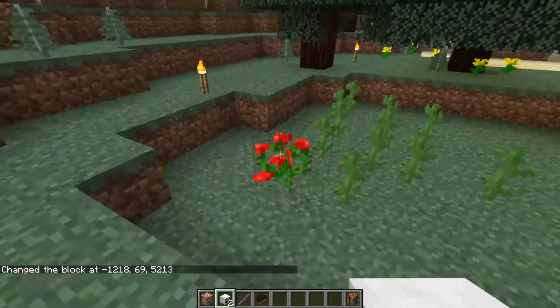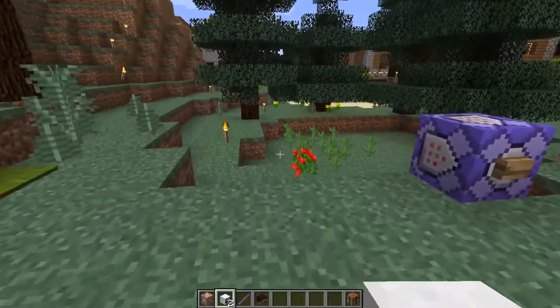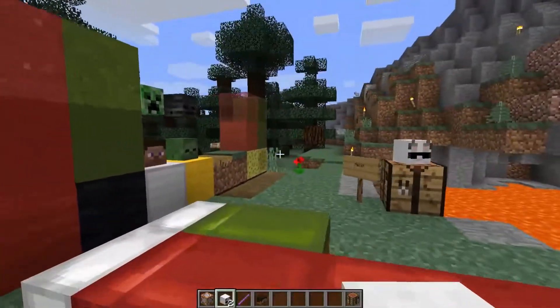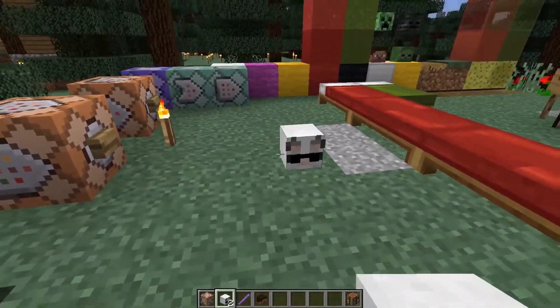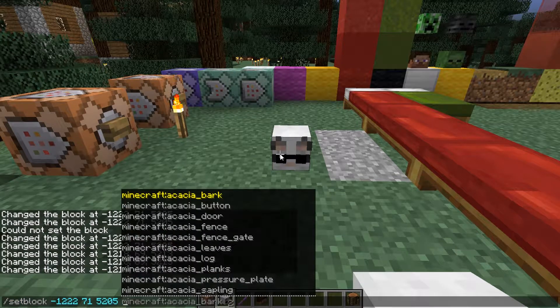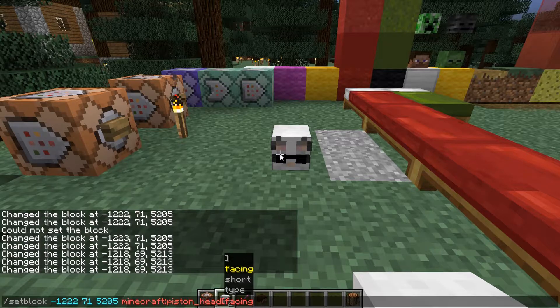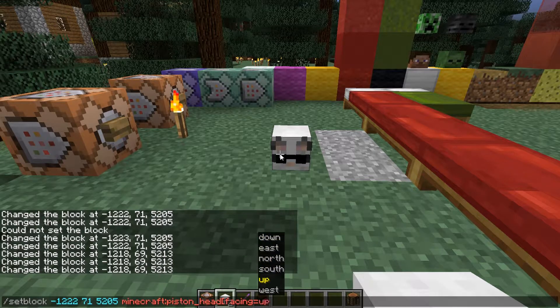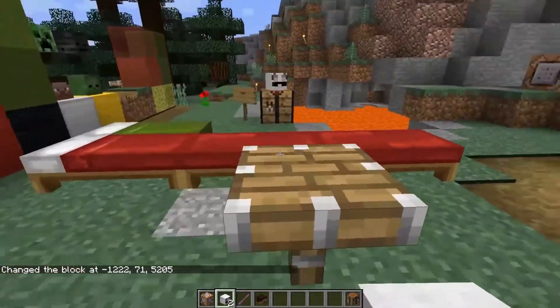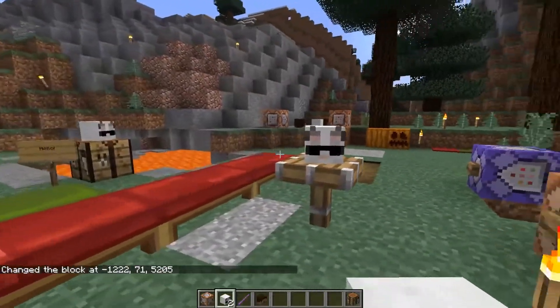This is how you can handle things to have different options. For example, we can use setblock with the piston, and here we're going to use some options: it's going to be facing up, and another option will be 'extended' — true. And there we have it: you have a table, and on top of that you can place an item.